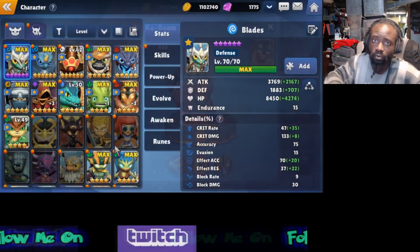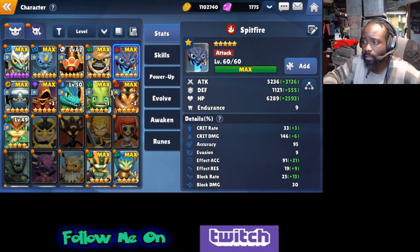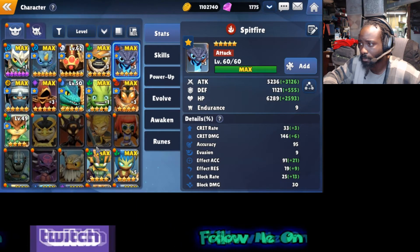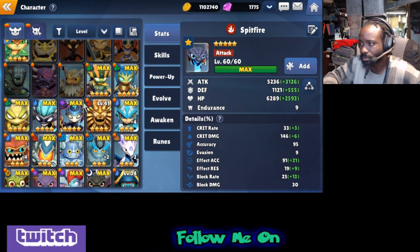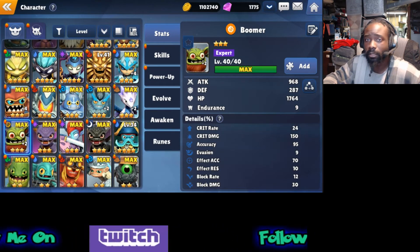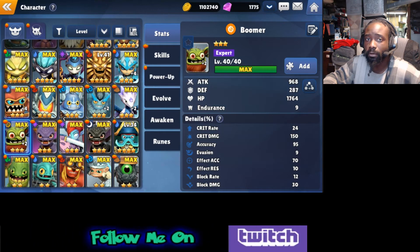Kaboom has great synergy with other bombers. If you have Spitfire, for instance, or Boomer - among other bombers he has great synergy with - he can dish out a lot of damage. Boomer especially, because of the attack up he provides, which creates more damage for the explode effect.